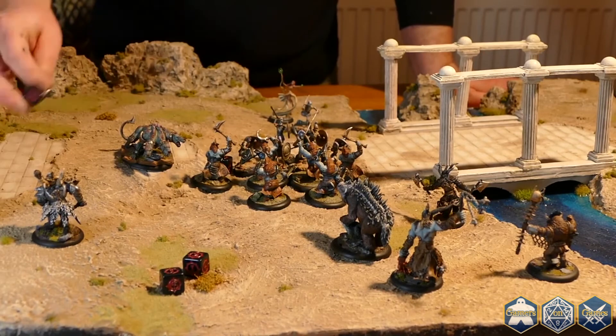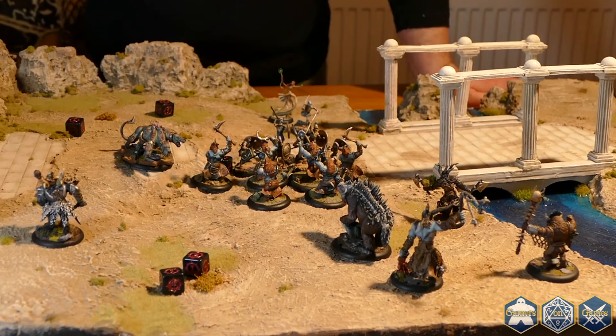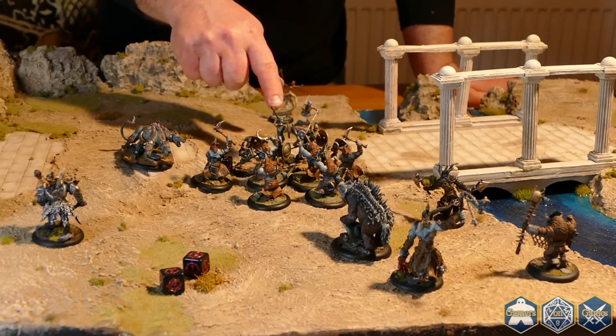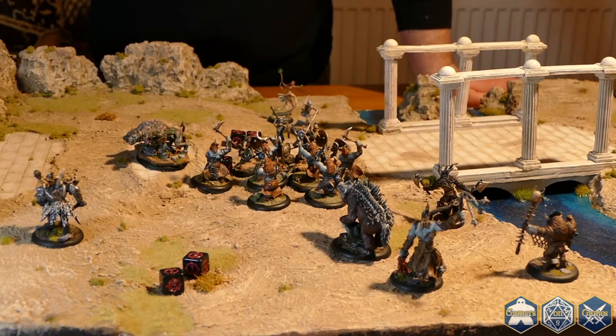We use 2d6. I take the melee skill of the attacker plus 2d6, and I have to beat the defense of the opponent. If I manage to beat the defense and score a hit, then I take the power of the weapon — in this case a spear, power 3 — roll 2d6 and add it to the power, then compare that with the armor statistic of the opponent. Any points which exceed the armor statistic count as damage against that model. Models can have more than one life point; in general they have 5 to 15. So a model can easily survive one attack, but if it's a heavy attack, they could be killed with a single blow. And that's, in essence, the God Slayer combat system.